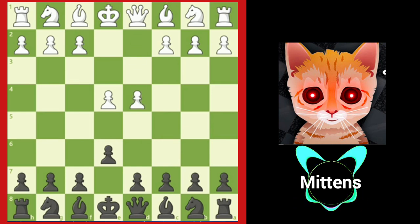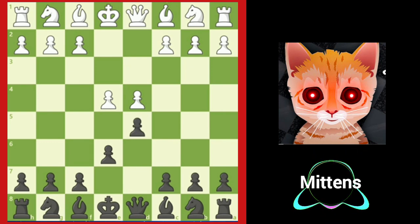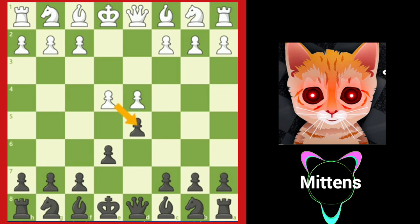After d4, white enjoys having two pawns in the center, but black quickly attacks white's center with d5. If white captures black's pawn on d5, black is ready to recapture with the e6 pawn. Since the trade doesn't improve white's position, a more common move for white is to play e5.